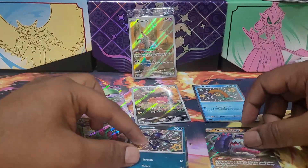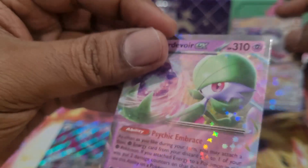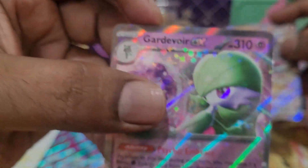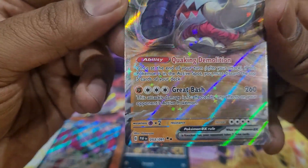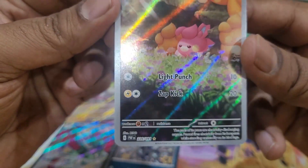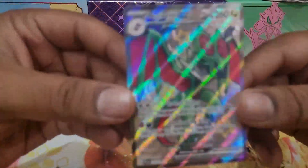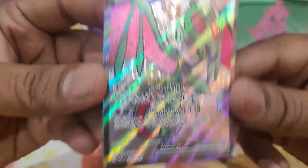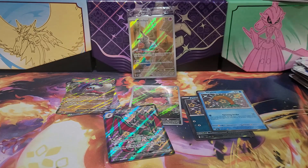That's it for our hits. We have two regular EXes — Great Tusk is a pretty good card for playability, it's a deck that's in the meta right now, though after rotation we'll see. We have one illustration rare — the poor Meloetta — and two baby shinies: Ponyta and Wiglett. And of course our full art shiny, our Eevee ex. That has been the Paldean Fates ETB right here on Shamrock Collects — thanks for joining and I'll see you guys in the next one!